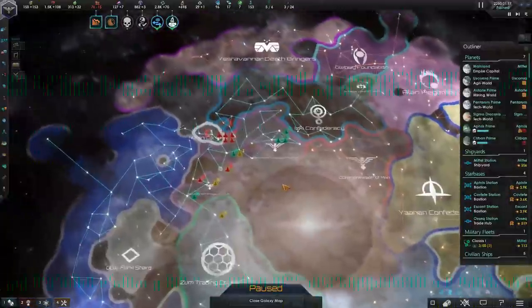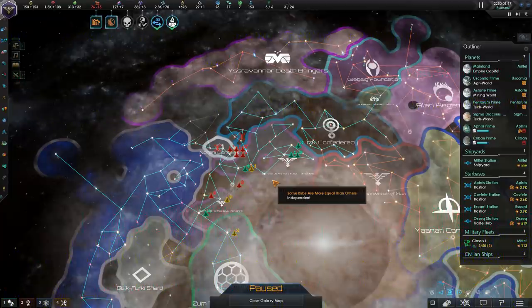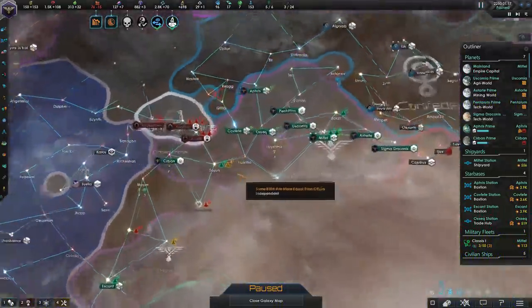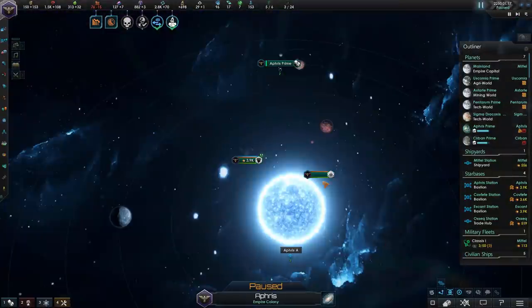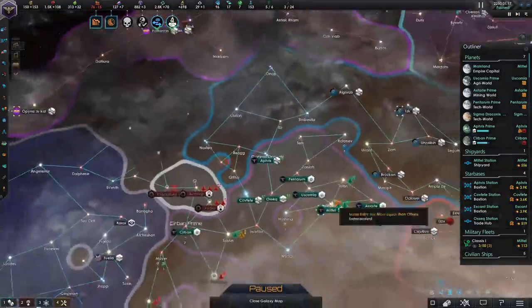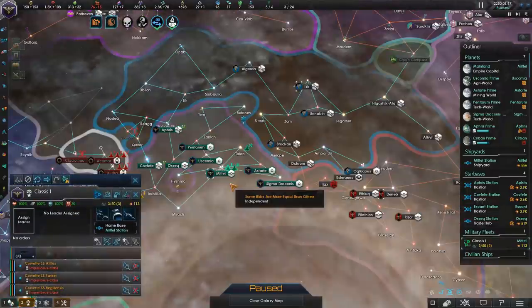This is the empire 50 years down the line — the same empire as we've had in the previous video — and as you can see, we have expanded a little bit. It is now year 50, and our borders and everything else are looking quite fine. We have quite decent stations with a sufficient amount of defenses in case a war happens. However, if you're really feeling a threat, you might want to have a little fleet around. Speaking of fleet, there's actually an early game strategy that I want to show you guys.